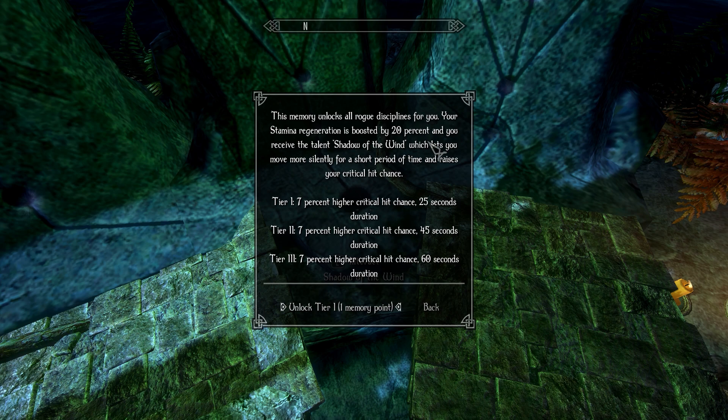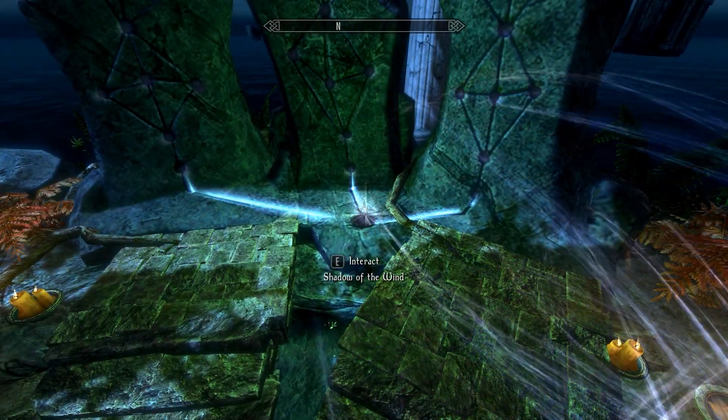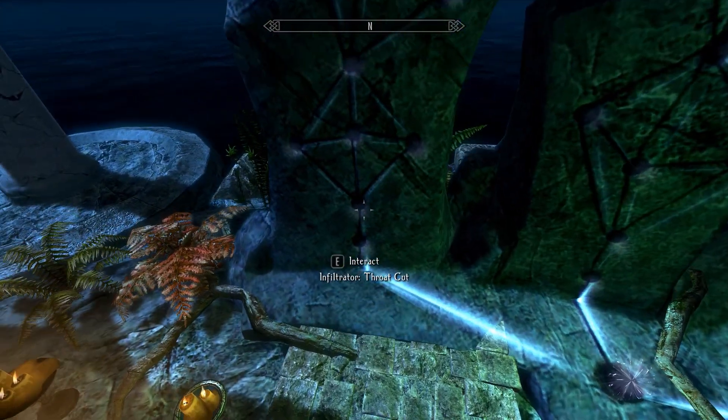It tells you right here. Tier 1: 7% higher critical hit chance, 25 second duration. Tier 2 is interesting — the setup doesn't increase, but it does unlock just a longer duration, which is fine. We're going to unlock that. And you can see we learn it like you would from normal Skyrim, and you can see that the little light lights up here. Now I can go ahead and pick more of that if I so choose.